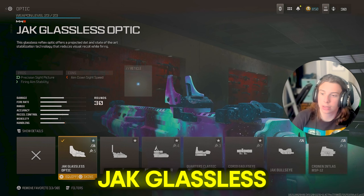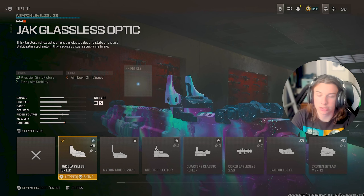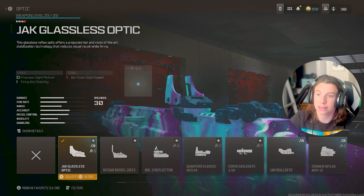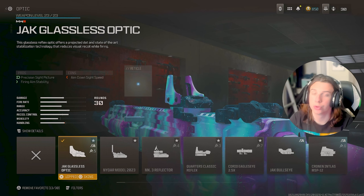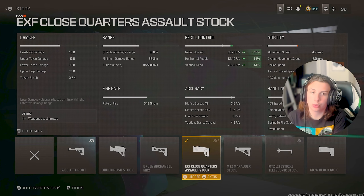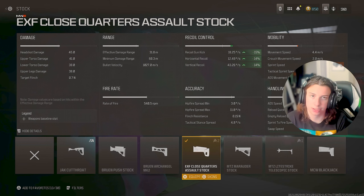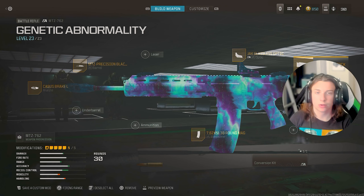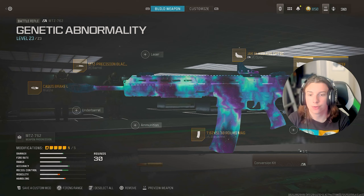For the optic, I used the JAK Glassless Optic. I use this on literally every single long-range option if I'm not using the Eagle Eye — it's just the clearest optic in the game with a simple blue dot sight and the lowest visual recoil. For the stock, I used the EXF Close Quarters Assault Stock, which reduces recoil in every single category with only minor downsides. Overall, this is a very, very great gun to use. The only thing that holds it back is that 30-round mag.